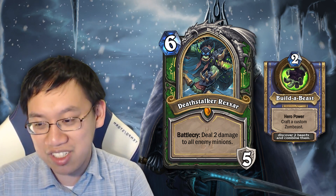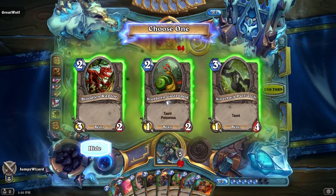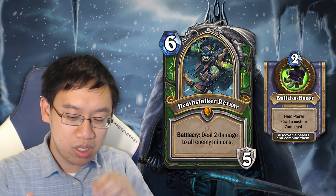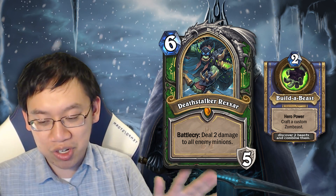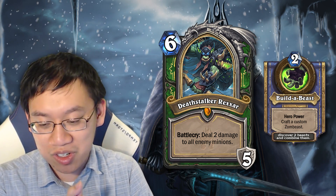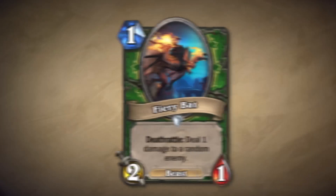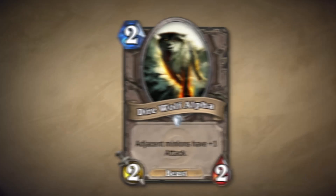It's called Build-A-Beast. How it works is it adds the mana cost together, the attack power together, the health values together, and the text together. Beasts are discovered from your Hunter class and the neutral pool, so not every class. The first beast you discover is going to be ones with text — for example, Rat Pack, Fiery Bat, Infested Wolf, or from neutral, Direwolf Alpha.